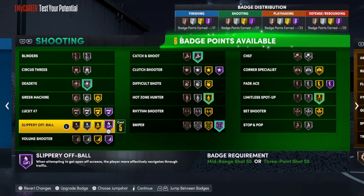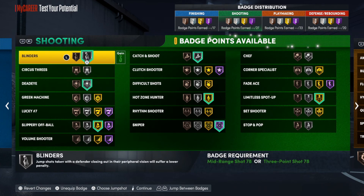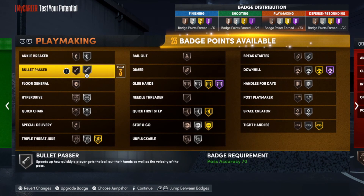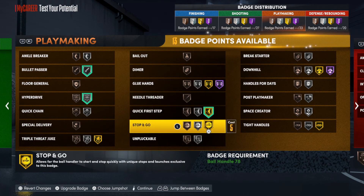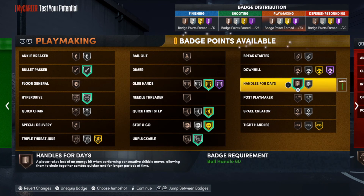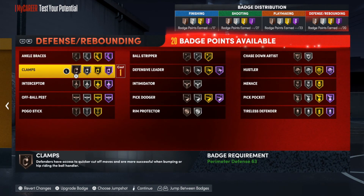With the last six badges, putting slithery on gold. For playmaking, bullet passer on silver, hyperdrive on silver. I don't need quick chain but I do want quick first step. Stop and go, unpluckable, glue hands on gold, and handles for days on bronze.